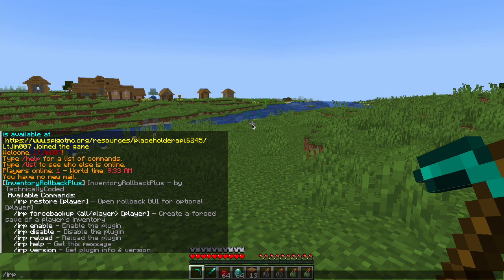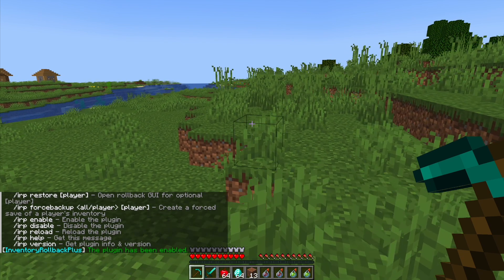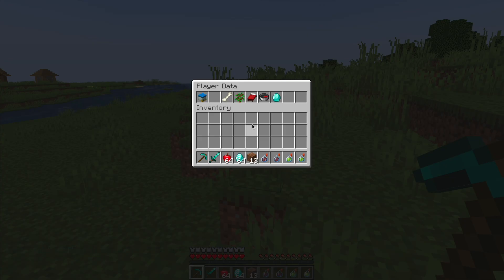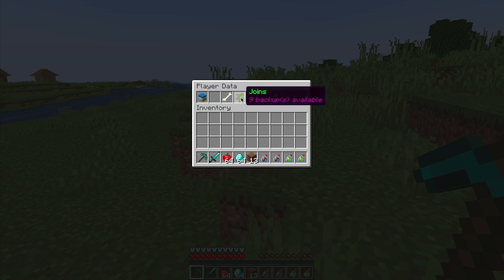Make sure you do /irp enable to make sure the plugin is in fact enabled — you can also disable it. Then what we can do is /irp restore and then your username, and it's going to bring up a GUI. On the left it shows that you're online, and you can look at these categories: deaths, joins, quits, world changes, and forced saves.